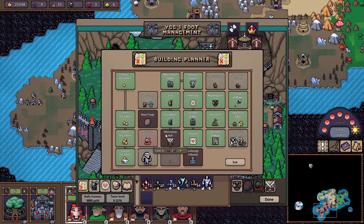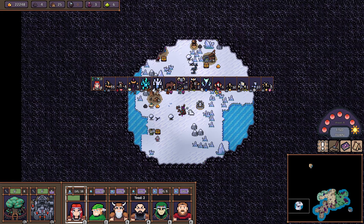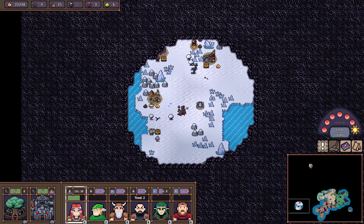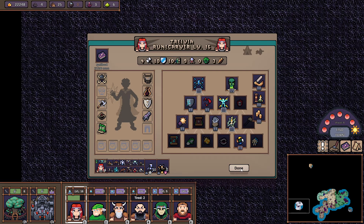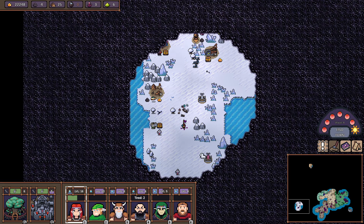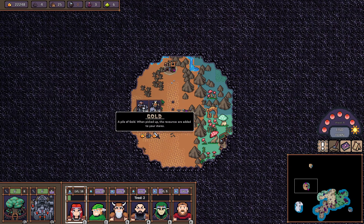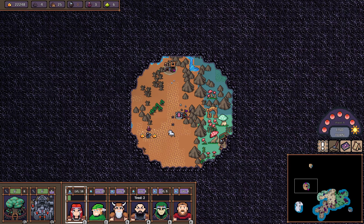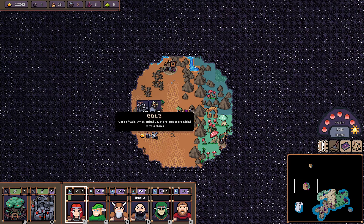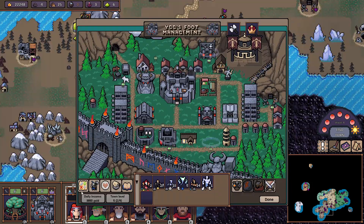Hello everybody, welcome to part 5 of Heroes Hour - the most toxic build. Last time we were down here with our main; she's got level 4 Toxicology, that's why it's the most toxic build. We were exploring this side of the map from where Lament is coming to our place, and we've managed to find them. I'll take those resources - why not.